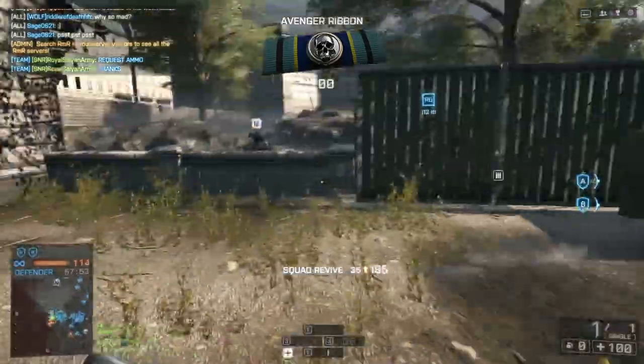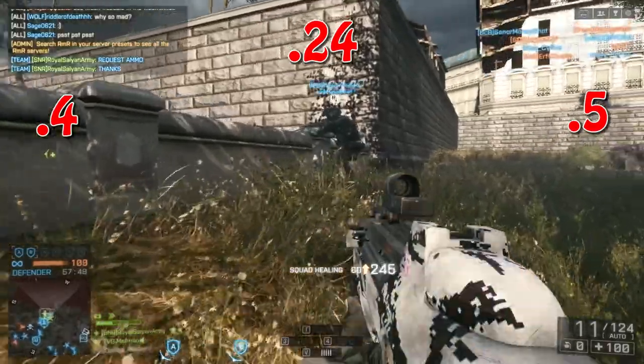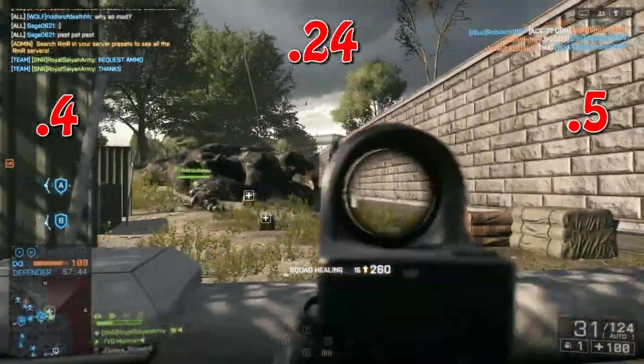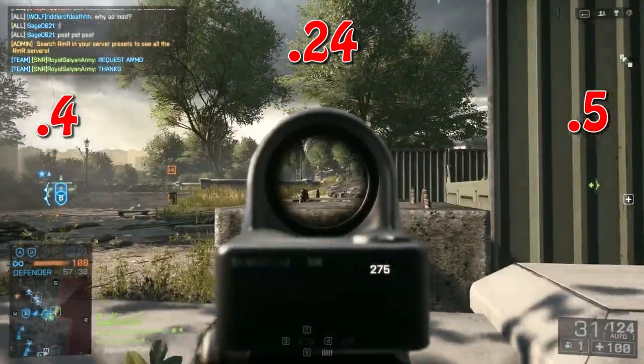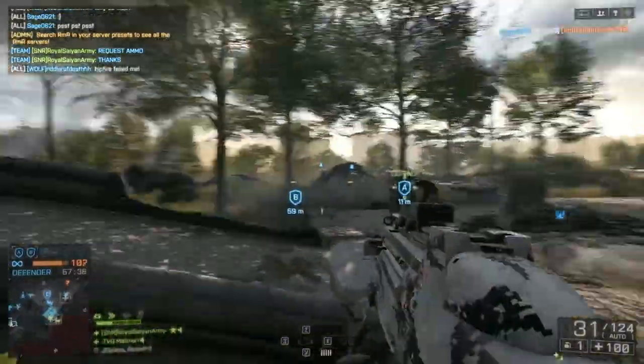Let's check out the recoil. Recoil is .24 up, .4 to the left, and .5 to the right. So it pulls a little bit to the right over the left. You probably will not notice it — you're just going to notice mostly the kick straight up.